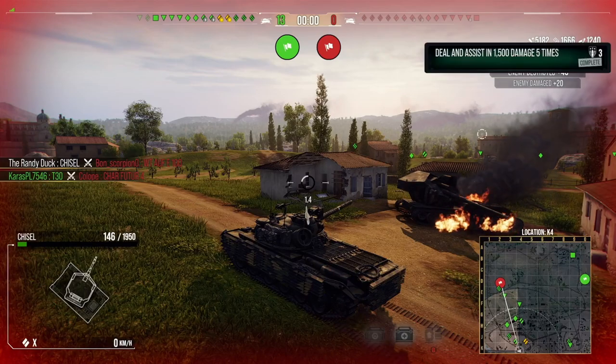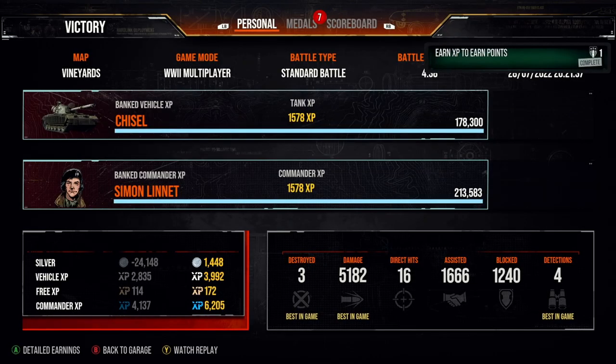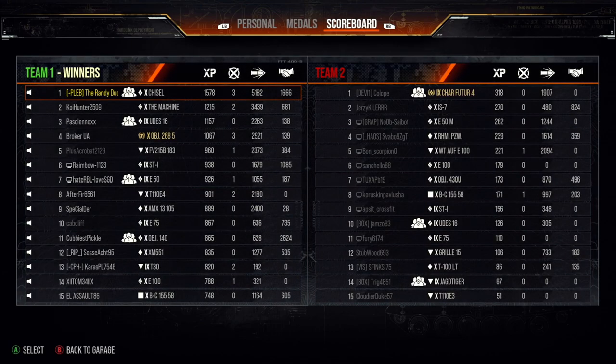And that brings us to the second replay. We get three kills, 5,000 damage, 1,600 assistance, 1,200 blocked, and the Ace Tanker. That is it for that replay and I will see you in a bit for the third and final replay of the Chisel video.